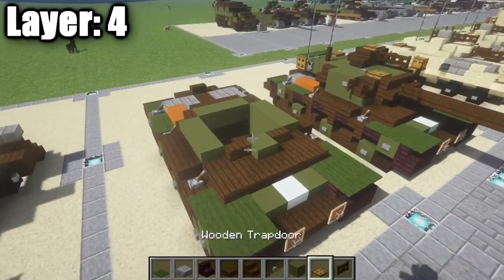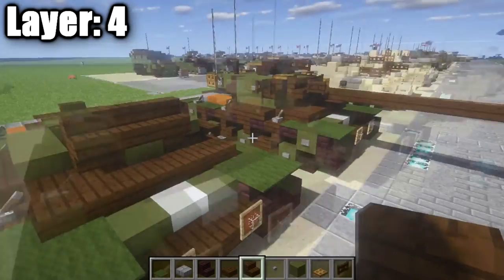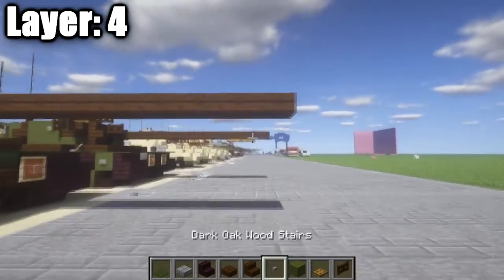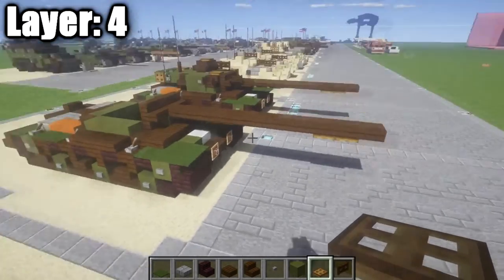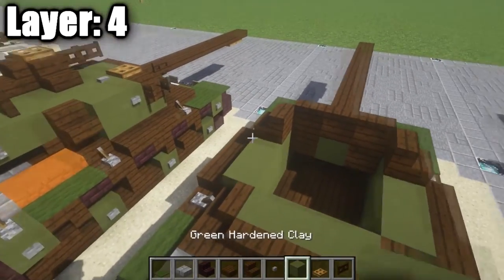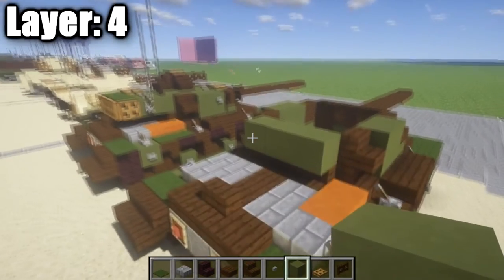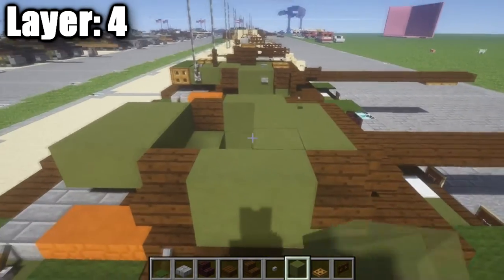Moving on to layer four. Place a row of three dark oak wood stairs across the top, with green stained clay full blocks. Coming off the center stair, place eleven dark oak wood half slabs for the gun barrel. On the very end of the barrel, skip the first slot and place two wooden trap doors on the second and third to show the barrel gets thicker at the end.